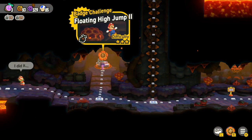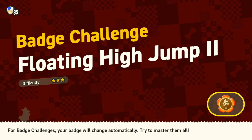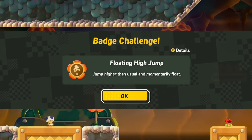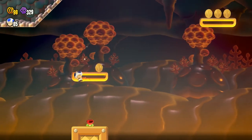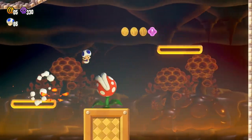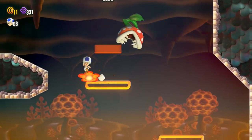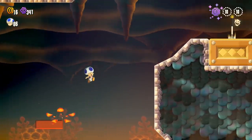Let's do badge challenge - Floating High Jump 2. There's a lot of paths we can take, a lot of things we can skip over if we want to, but I want to get everything. So we jump higher than normal and float a bit. Let's see what we can do. Just need to make sure that we find the secrets - like this one here. First coin, nice.